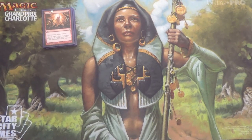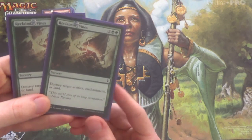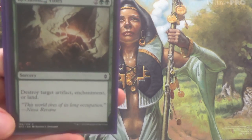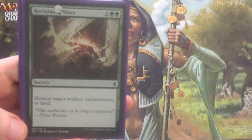That being the case, I'm running 4 of each of those. The next two I'm only running 2 of each. I have 2 Reclaiming Vines — destroy target artifact, enchantment, or land — which is good for a number of reasons. This gives us the ability to hit enchantments too, and there are a few of those that matter in the format.